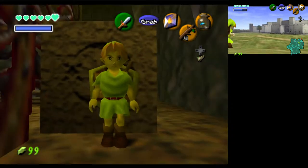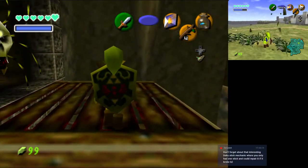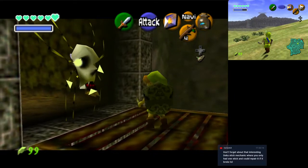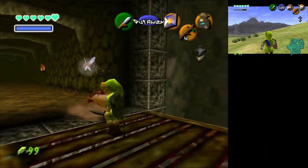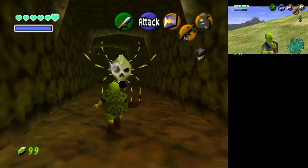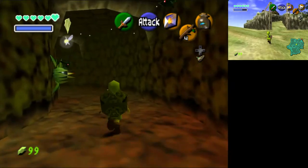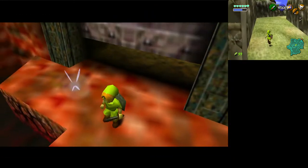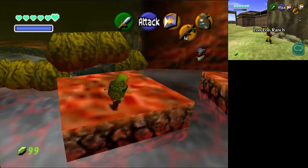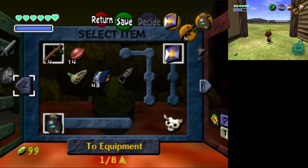Forward rolling or side hopping — what's faster? Actually, supposedly the fastest method of movement is to just hold Z and walk backwards, unless they fixed it for the randomizer. If we get the Bunny Hood, we'll have faster movement. That's only in Majora's Mask normally — it doesn't work in Ocarina of Time... but it does now! Talk about burying the lead. Even if it weren't randomized, I love the quality of life fixes they gave to this version.